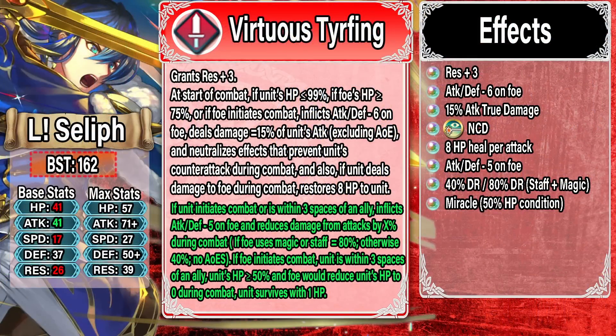Let's start off with Legendary Seliph's refine — man, is this a paragraph of text. First of all, you're getting Resistance plus three, and then at start of combat, if one of three conditions is met — Seliph's HP is less than or equal to 99, the foe's HP is greater than or equal to 75, or if the foe initiates combat — Seliph inflicts Attack and Defense minus six on the foe, gets true damage equal to 15% of his Attack excluding AoEs, and neutralizes effects that prevent counter attacks during combat. That's right, he gets Null Counter-Disrupt.